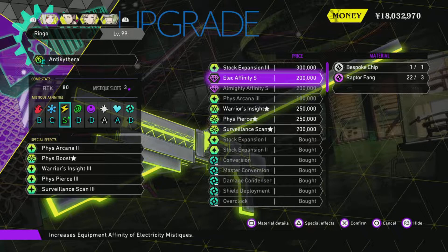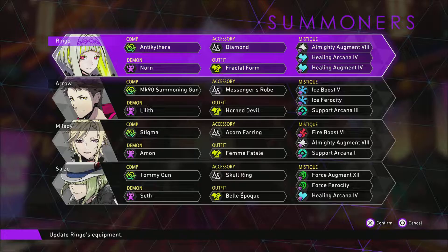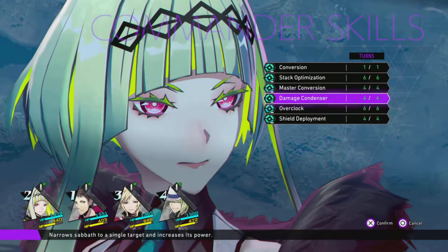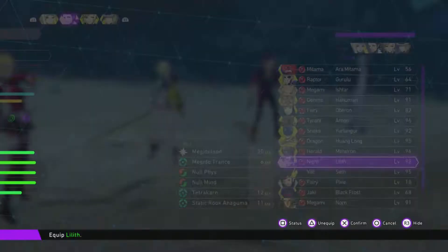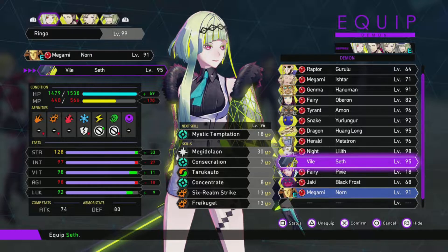In addition to unlocking the strongest affinities, you can expand the mystique slots to up to three for each character, which expands the possibilities for how you can compose your party to take advantage of the two innate affinities that are semi-exclusive to each character. Combine this with Master Conversion, which allows you to switch out your entire demon selection on a single party turn, and you can quickly turn the tide of battle by stacking up hits on the foe's collective weaknesses.